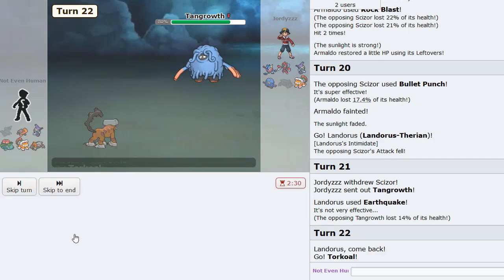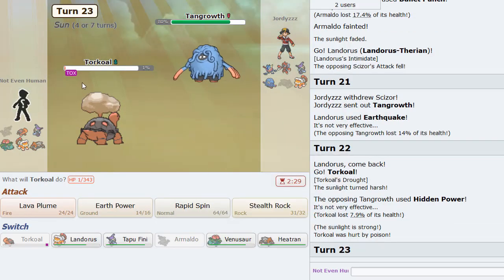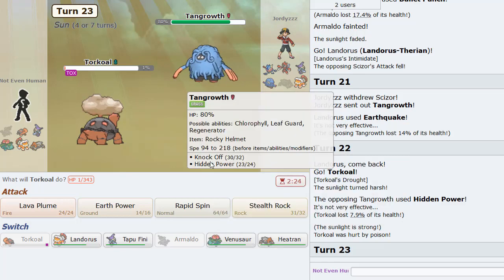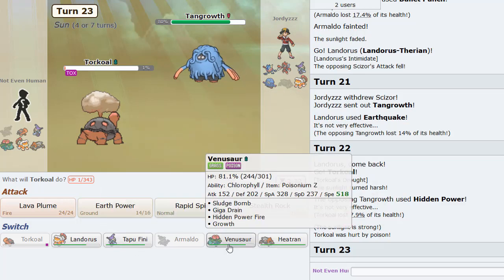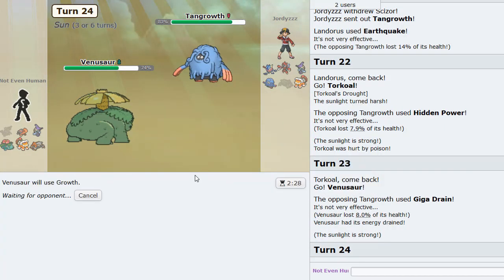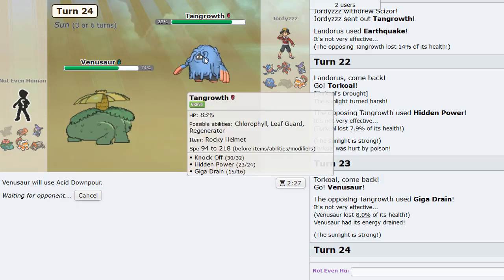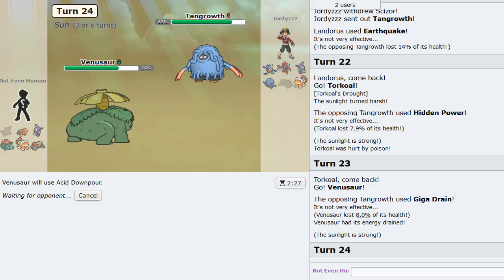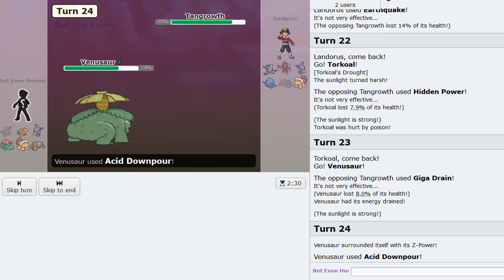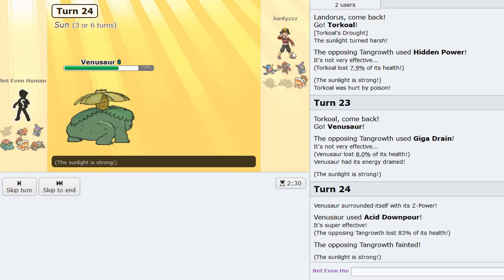It's a pretty fierce move though. We're out here living every hit. Check these plays out — only making the finest of plays. I'll use the Z-move on Tangrowth expecting it might just try to stay in and attack, but the Z-move should knock it out for sure. There it is — nice!